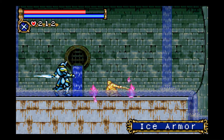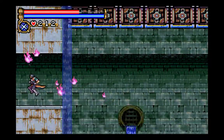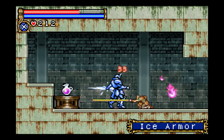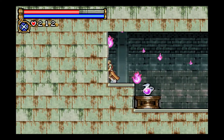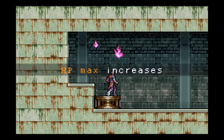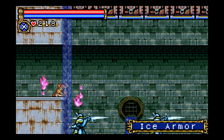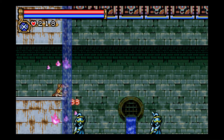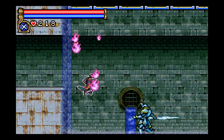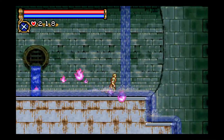We first of course have to get to it. There's also just a hollow wall — you don't have to break it, you don't have to do anything, it's just a hollow wall there. And also an HP max increase. Killing without swinging my weapon once — that's fun. Actually it's kind of tedious and boring, but we'll pretend it was fun.